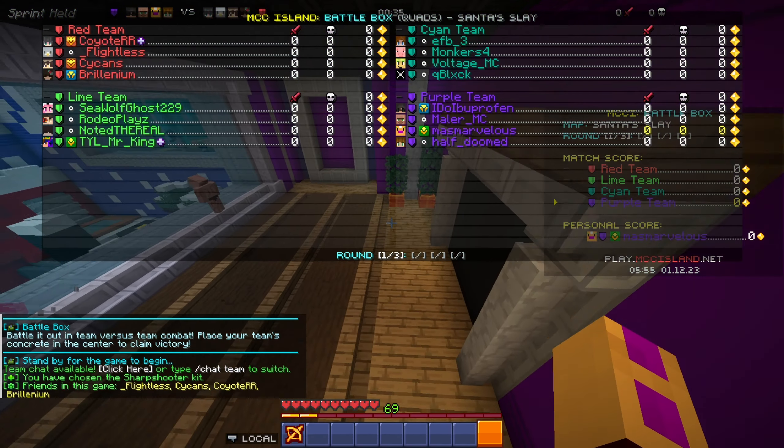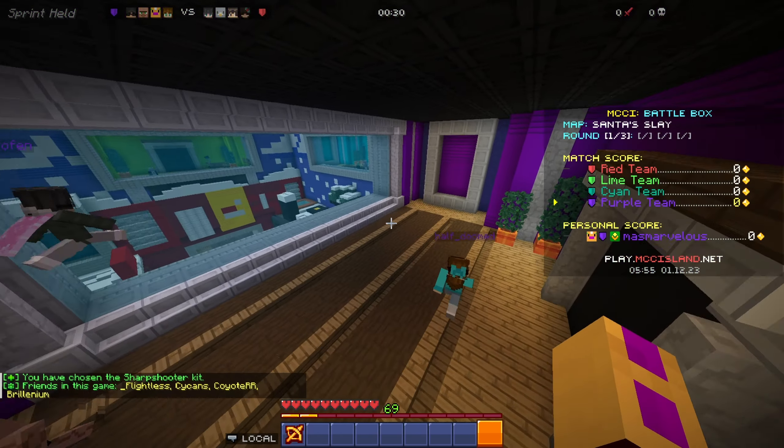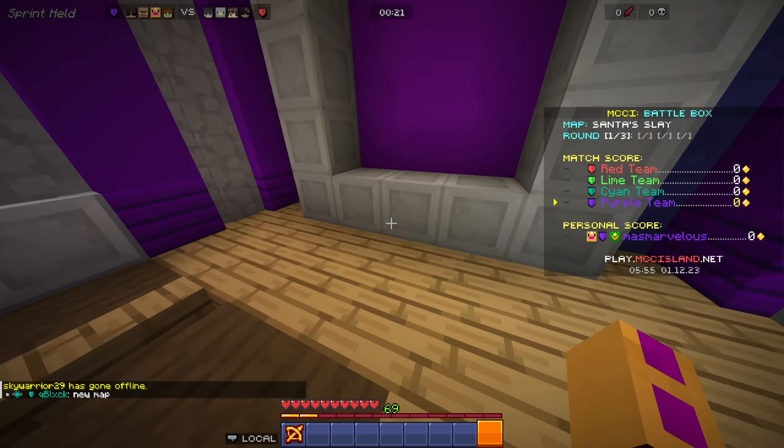I'm noticing the difference between Santa Slay and Slay — there are no chains here. The actual middle of the map seems easier to stand on. Obviously there's snow all over the ground so everything's at a different level because of different snow depths.